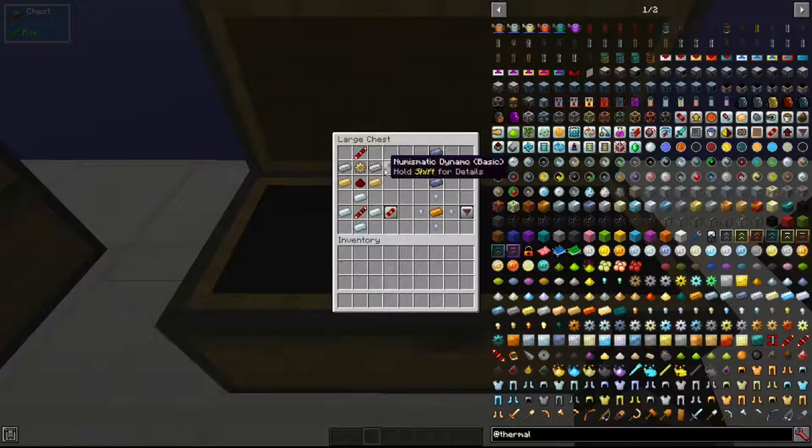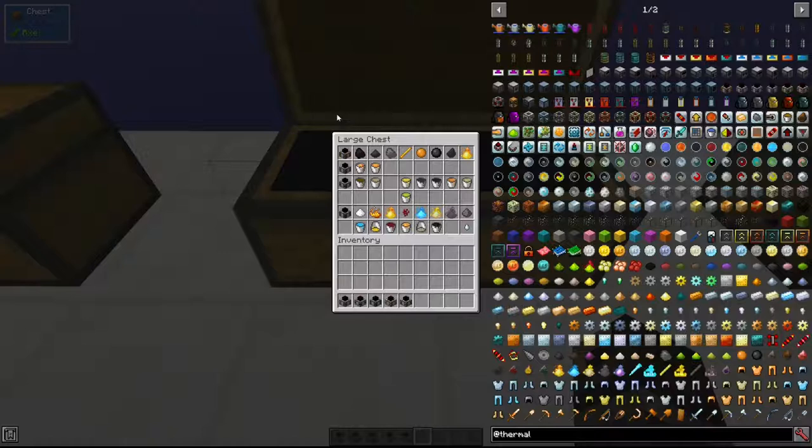The final dynamo is the Nusomatic Dynamo, which essentially uses currency. I showed how to make coins in a previous video, so check that out. This is crafted with a constantan gear, two constantan ingots, a redstone dust, two iron ingots, and a redstone transmission coil.